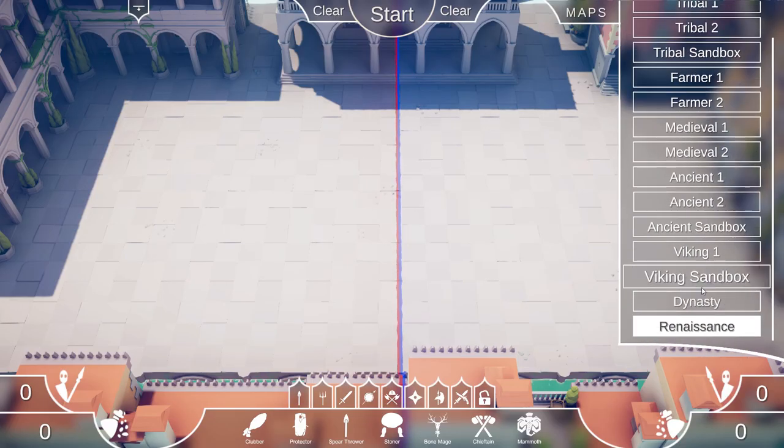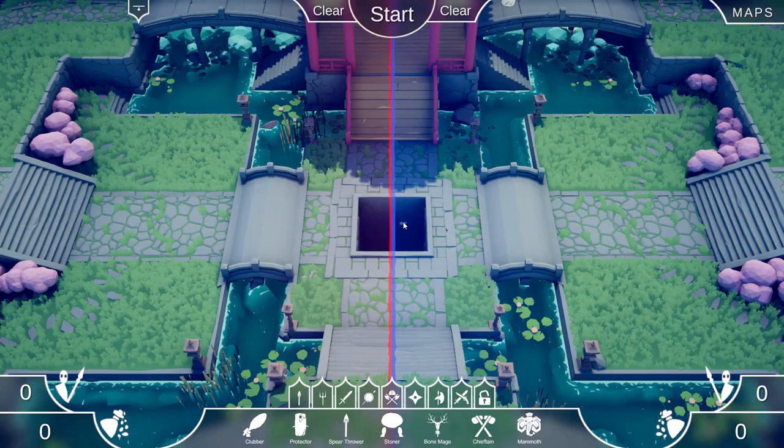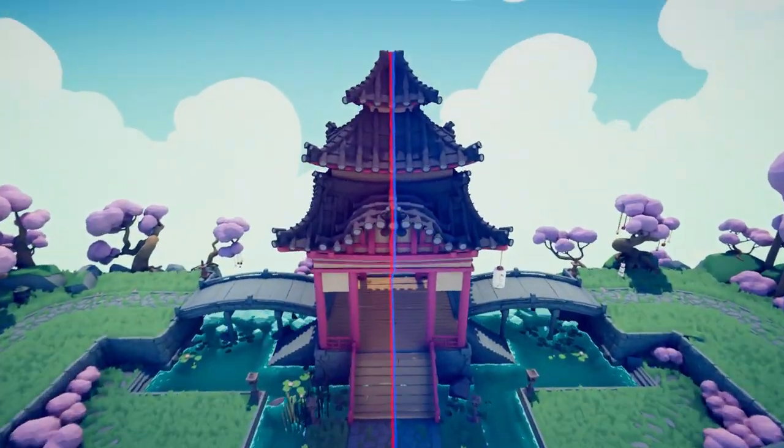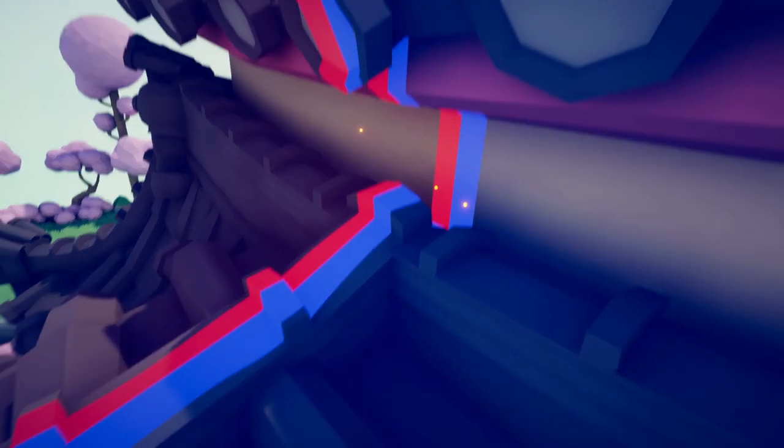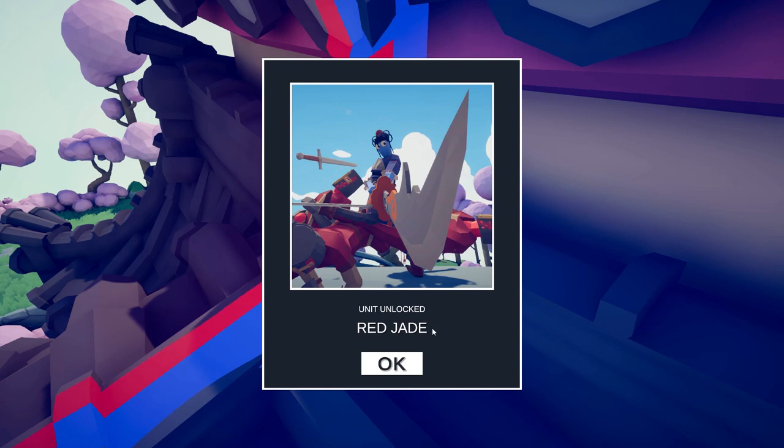For the next secret unit, you want to head to the Dynasty map. Free up your camera and head straight to the dojo building here. You can't even see this weapon — it's in the crack of the roof right here.